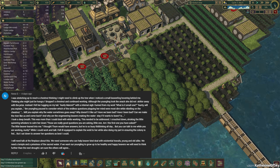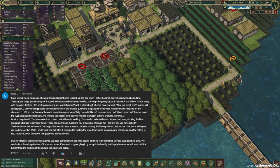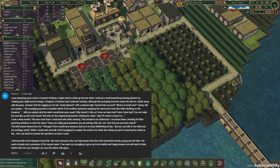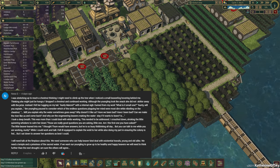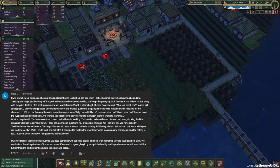I was stretching up to reach a chestnut, thinking I might climb up the tree, when I noticed a small beaverling hovering behind me, thinking she might just be hungry. I dropped a chestnut and continued working. Although the youngling took the snack, she did not skitter away with the prize. Instead, I felt her tugging on my tail. 'Auntie Moroni?' With an internal sigh, I turned from my work. 'What is it, small one?' 'Auntie, will you explain?' The youngling paused to consider which of the endless questions plaguing her mind were the most dire, while nibbling on the chestnut.